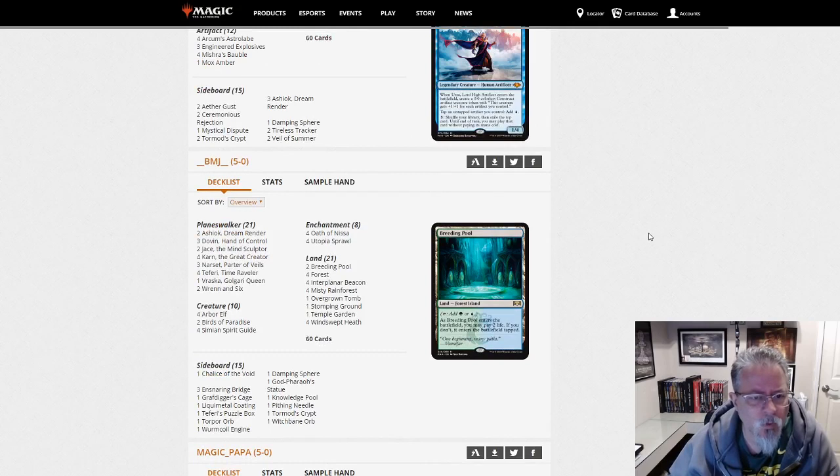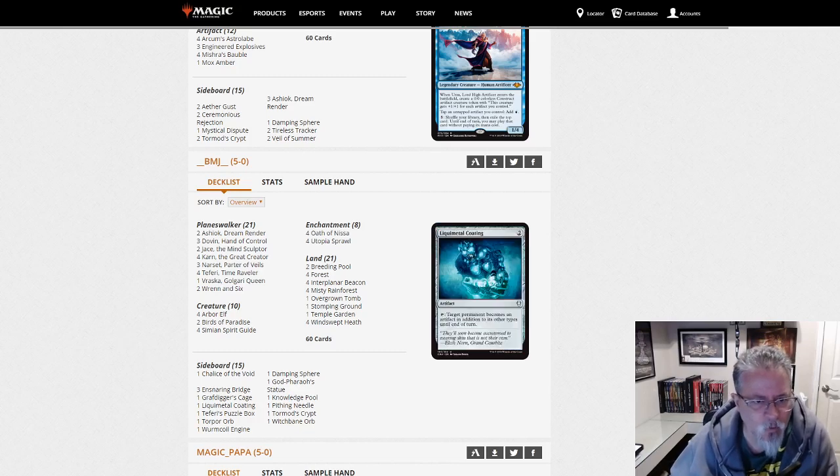BMJ with the Planeswalker deck we've been seeing recently. 21 walkers, 10 creatures, and all the creatures are there to get you mana to get more walkers out. Oath of Nissa to find walkers or lands, and Utopia Sprawl to help ramp. This is a walkers deck. I keep saying it, but I'm half surprised there isn't a Doubling Season in this deck.